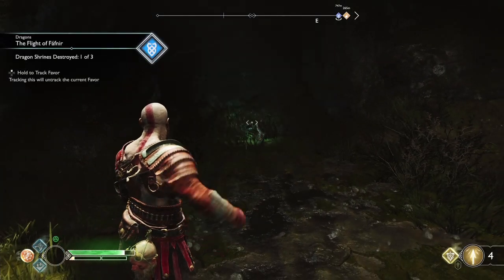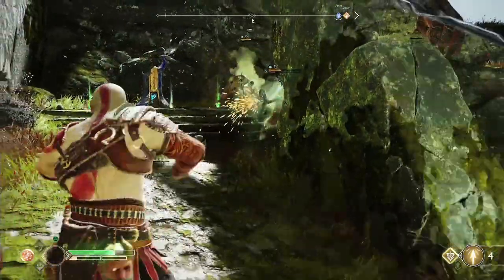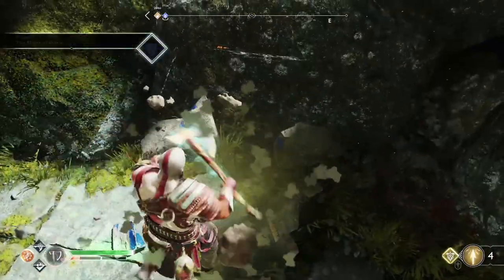The left lock is by far the easiest, followed by the middle one, and you really shouldn't have too much of a problem mopping them up. In the center, make sure you're aware of Fafnir's lightning attacks. At this point they are reliably simple to avoid, as long as you keep them in the back of your mind.